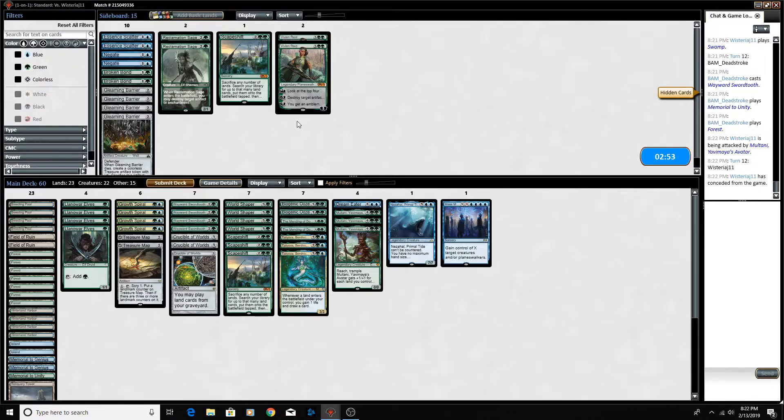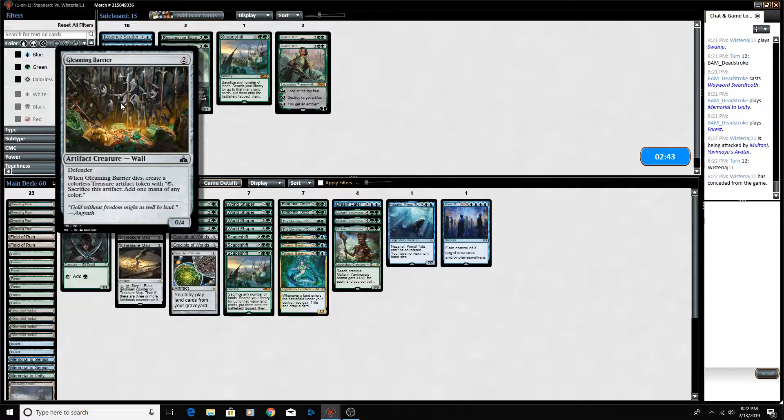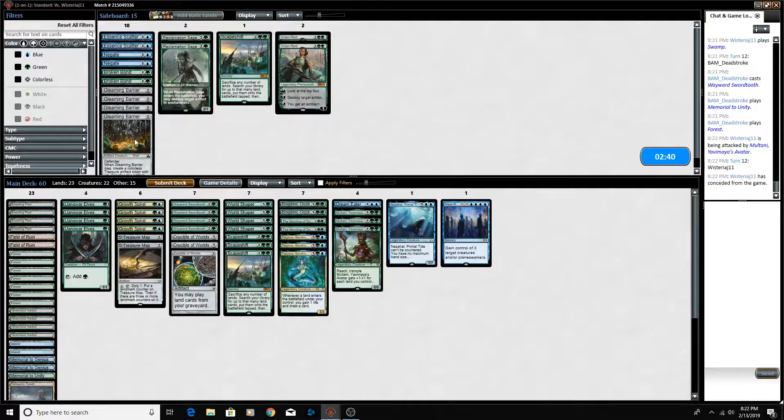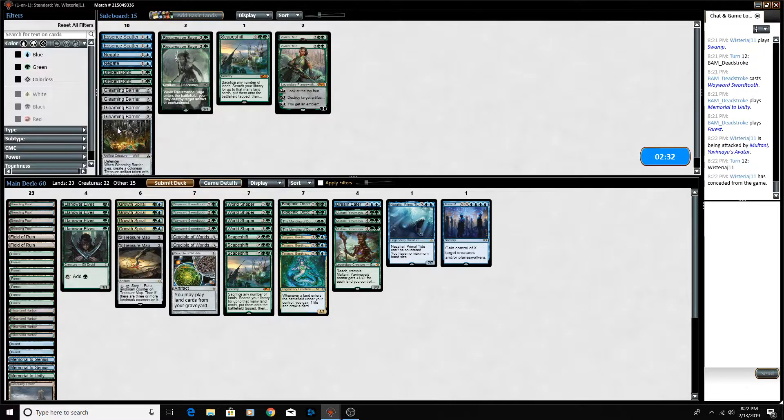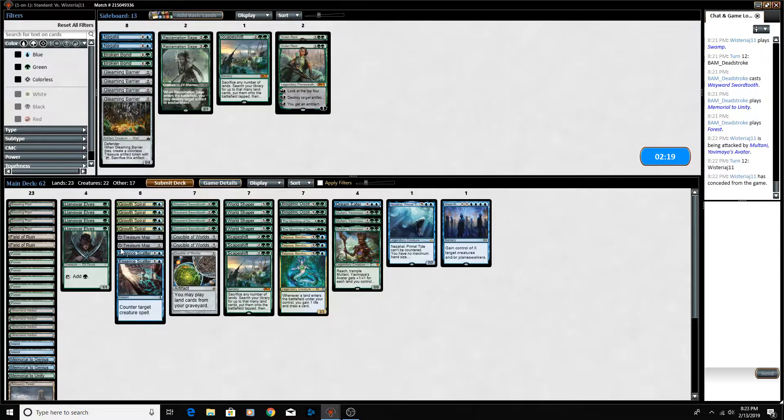Hopefully our opponent sticks through to the next game. I did make some adjustments here — FD Territory suggested Gleaming Barrier to bring in against Aggro. It's a defender, an early blocker, a 0-4, and when it dies we get a treasure token, which means we don't lose anything for City's Blessing for stuff like Wayward Swordtooth. I really don't know what we want to bring in here — maybe the Vivians, maybe the Essence Scatters are worth it over the two Treasure Maps.